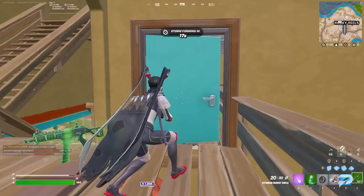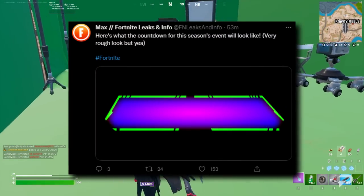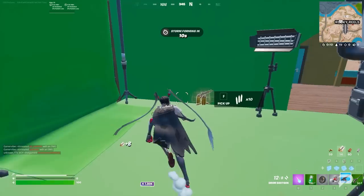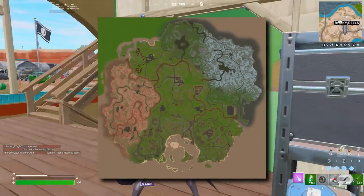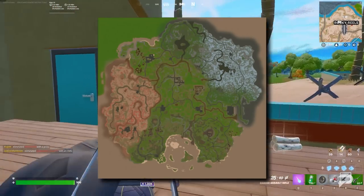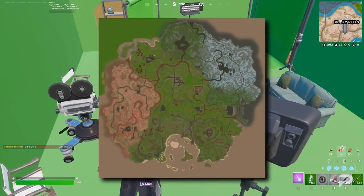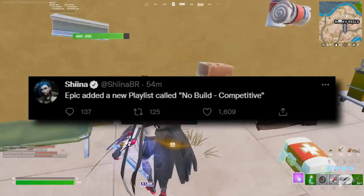We'll have to wait and see what happens when the downtime ends. This does mean there is going to be an event at the end of the season, likely with the face of the Chapter Three map ending up changed forever. In fact, we may already have a look at what the new Season Three map might end up looking like from this image — weird, right.